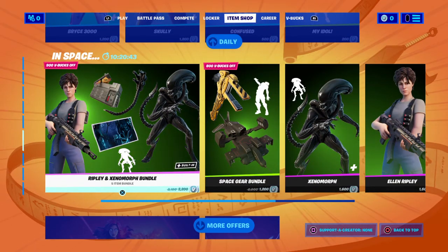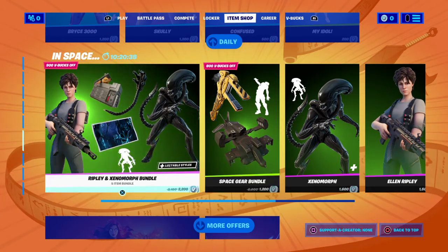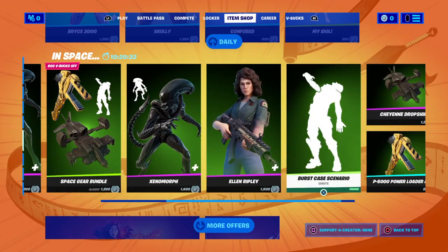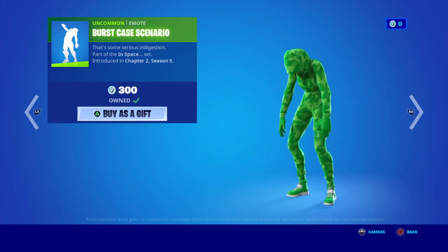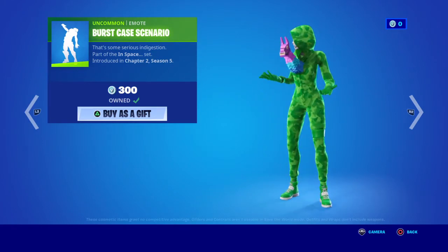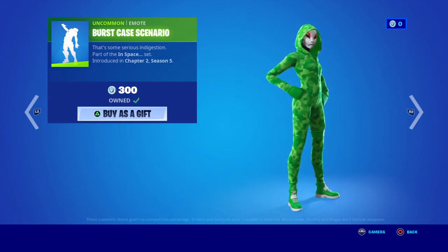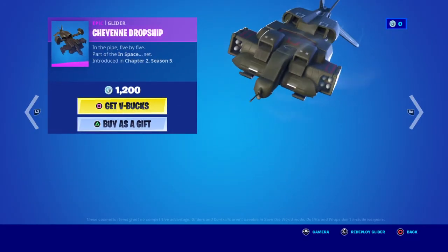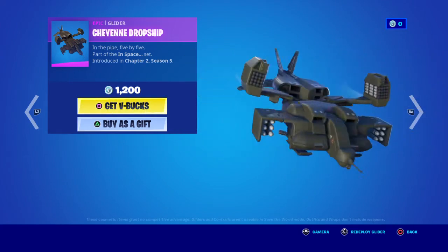You've got Ripley back in with the Xenomorph bundle there for 2,200 V-Bucks. You've got the glider and pickaxe with a chest emote - bursting out of his chest. It's just a pinata. I've already got that one - that's pretty good. Then you've got the drop ship, quite noisy.